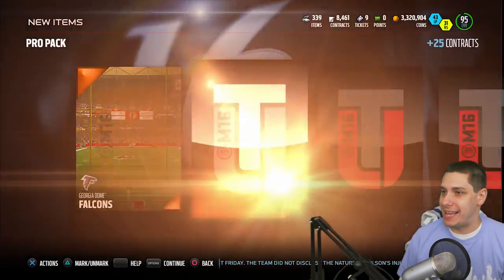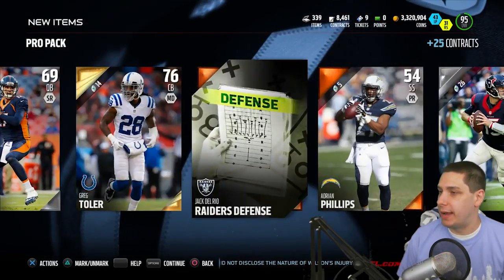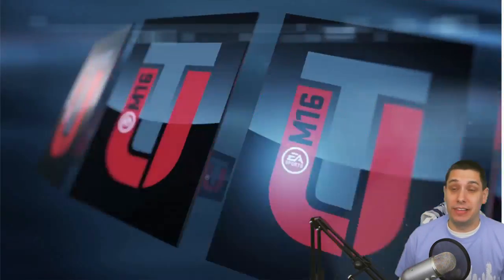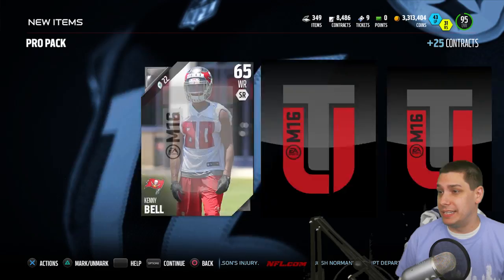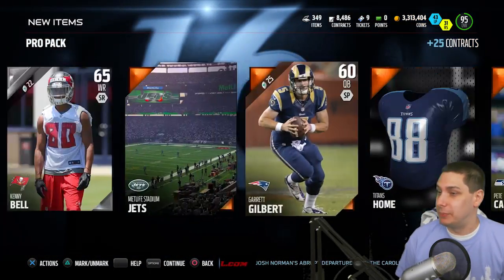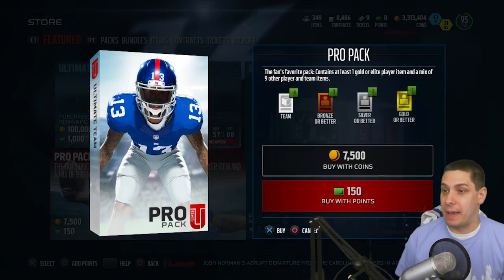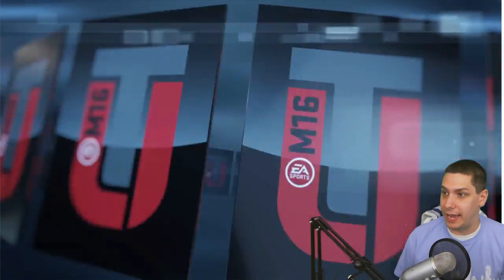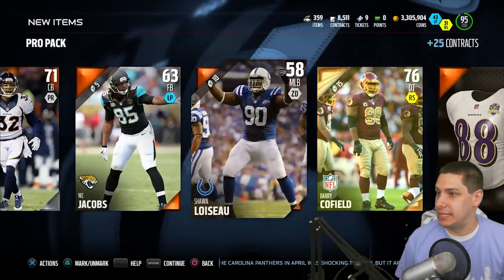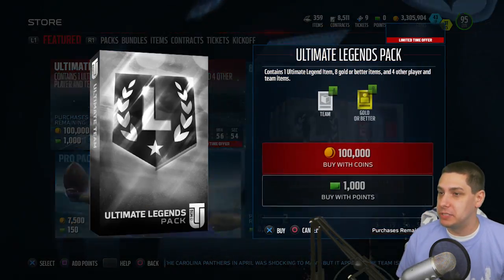I'm not sure which one I want yet. Let's do two more pro packs and then wrap it up with the three Ultimate Legend packs. That second Ultimate Legend pack was fire — it probably still didn't end up being worth it, but as far as pulls go it's actually not bad: a 96 overall, a beastly tight end, and that Star Latulalay in the third one. We didn't get anything out of the pro packs, but we still have the three Ultimate Legends.